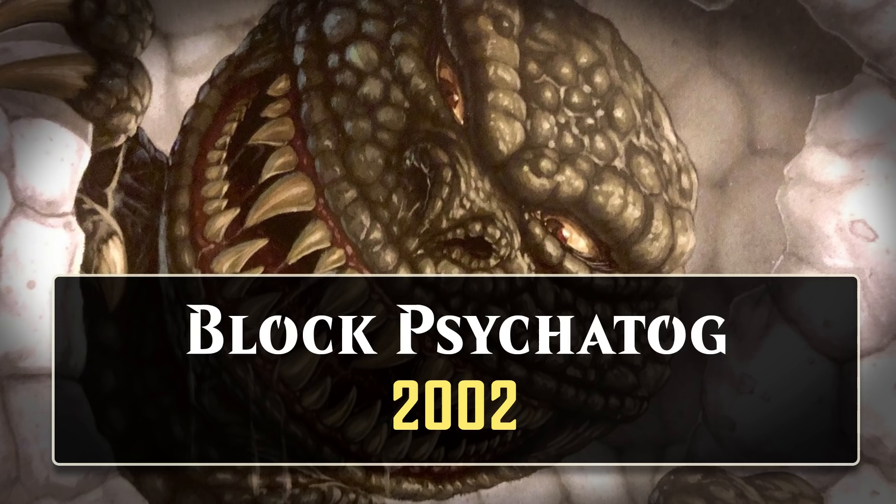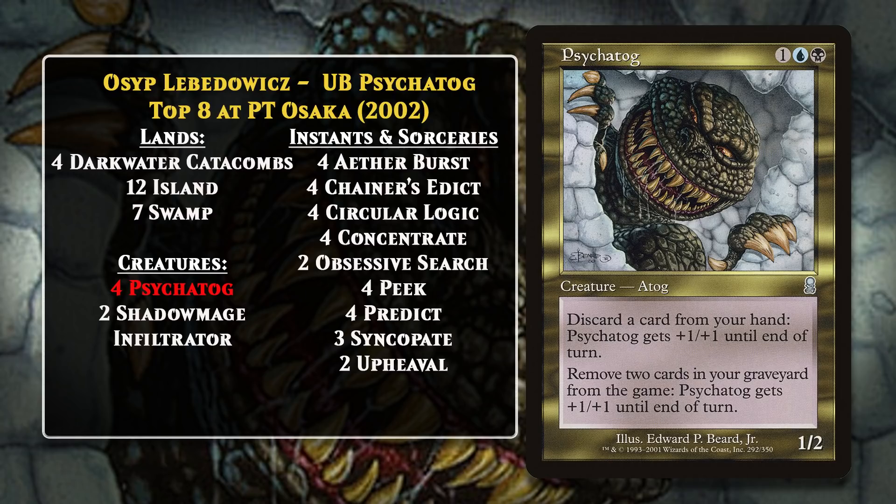Between 2002 and 2007, Psychotog decks found significant success in Block, Standard, and Extended. In this video we'll look at the notable iterations of Psychotog decks over the years, examining how they changed and why. Psychotog decks first emerged in Odyssey Block Constructed at Pro Tour Osaka in 2002. Osip Labedovich piloted his blue-black Psychotog deck to a top eight finish, and his deck really showcased how one could abuse Psychotog as a control deck win condition.